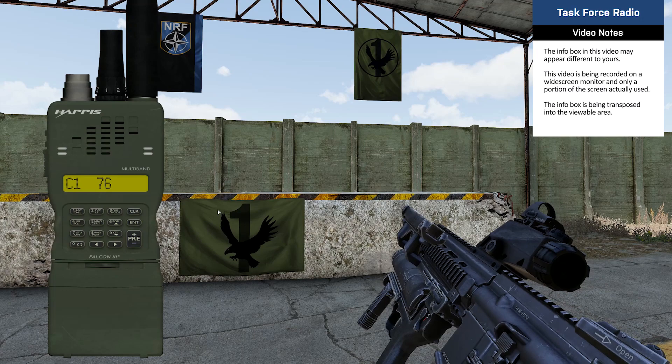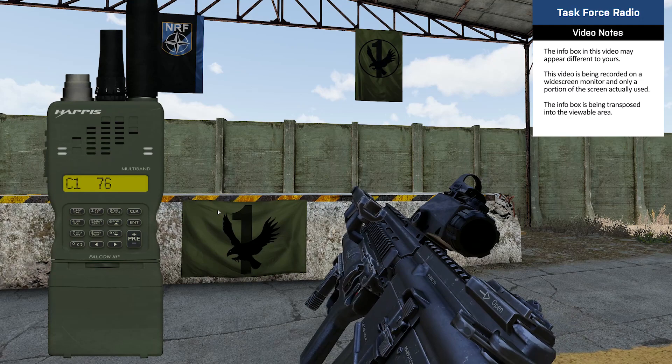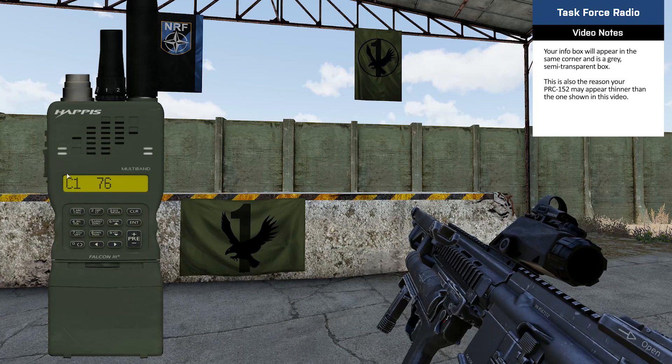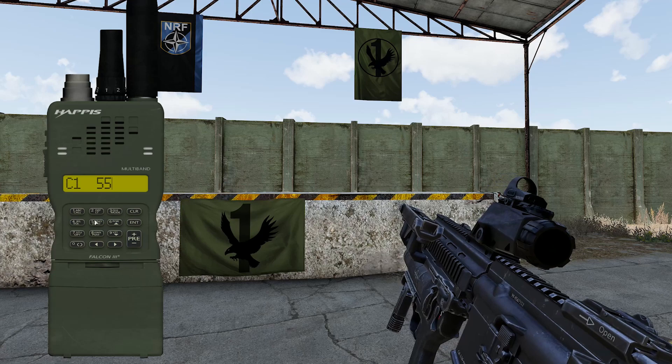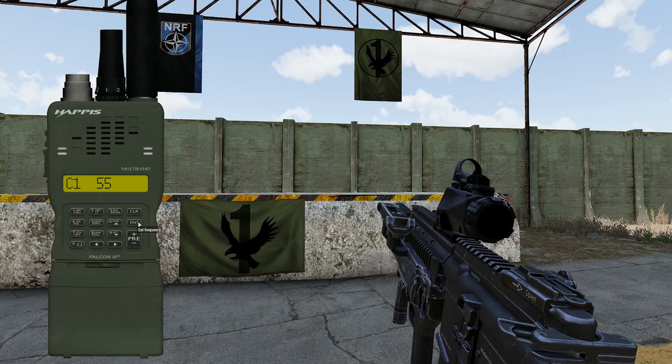The information box also appears when speaking on the radio, detailing which radio, channel, and frequency is being used. This box will be on the screen for the length of time the talk button is pressed. By default, when the interface is open, channel 1 will be on the radio. To enter the frequency, highlight the existing frequency and type in the desired frequency using the numbers on your keyboard. When the correct frequency is entered, press the ENT button on the radio to save it.